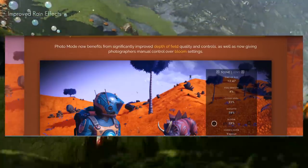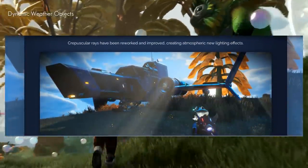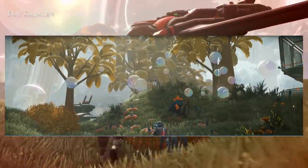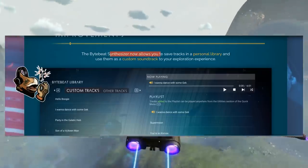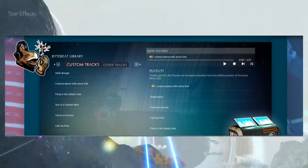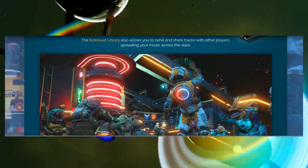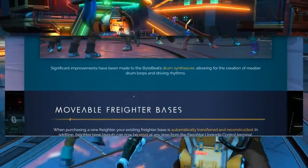They've enhanced the photo mode as well, because they know they're making a beautiful game. Light shafts have been added — the God rays have been improved and reworked to create more atmosphere. Look at all the bubbles! Now, the Byte Beat synthesizer allows you to save tracks in a personal library and use them as a custom soundtrack to your exploration experience. The library also lets you send and share tracks with other players, spreading your music across the stars. That is so freaking cool.